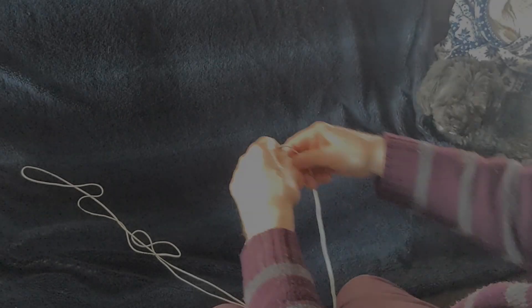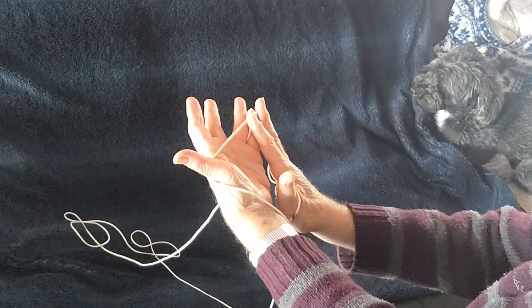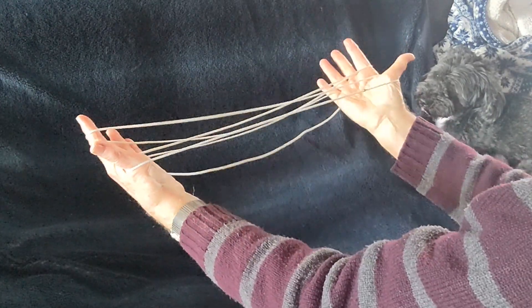How to make the string game Nauru Administration Staffs. That's the web page of my original version in colored string, which is quite good I think. Here's one in plain string. You begin with an Opening A — a string drawn across the palms and then drawn out by the index fingers like so.